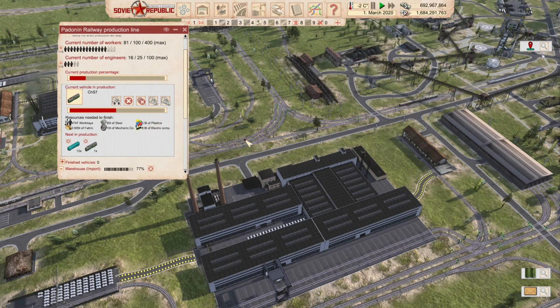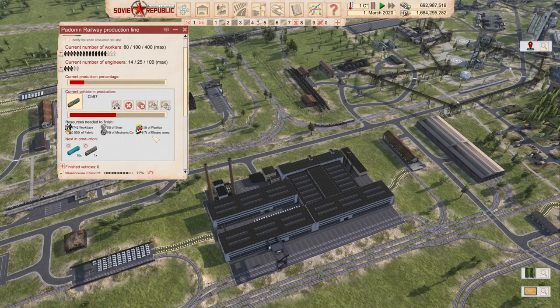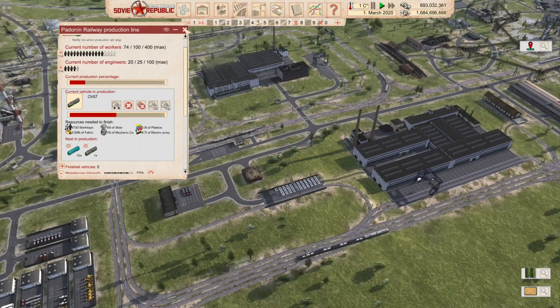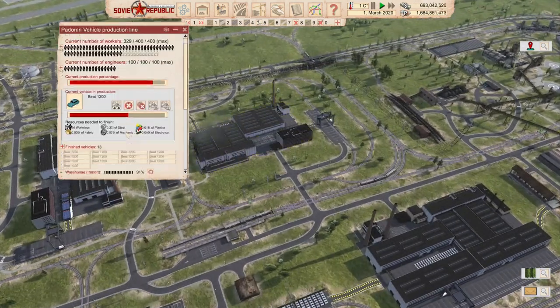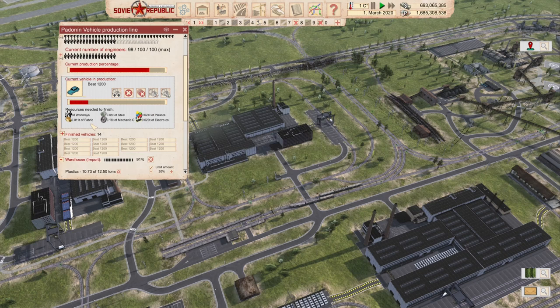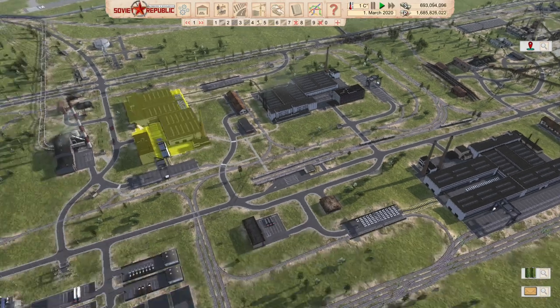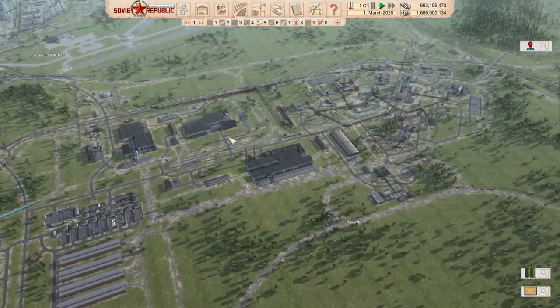For these low-volume, long-production items, factory connections should work really effectively. Electronic components, plastics, and fabrics — that would work fairly well with factory connections. Even mechanical components wouldn't work too badly here. The manufacturing time is fairly quick but the volumes are still so low, you'll be able to move everything you need pretty easily with forklifts. These production lines seem to be a good candidate for factory connections.